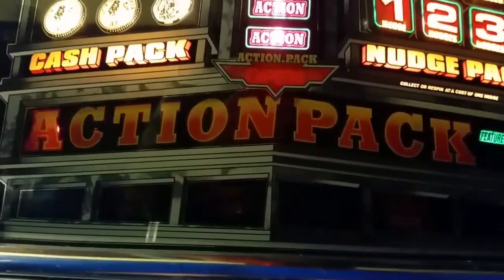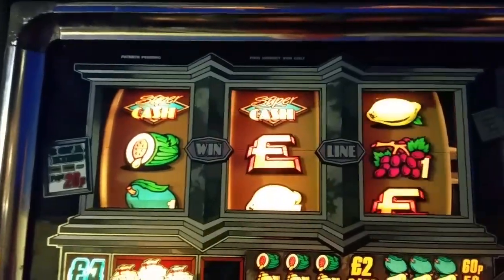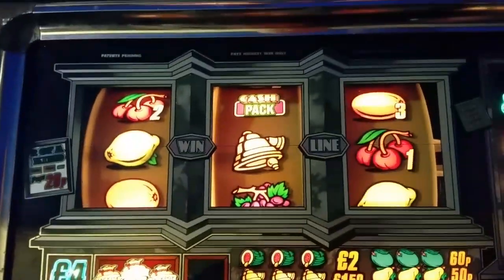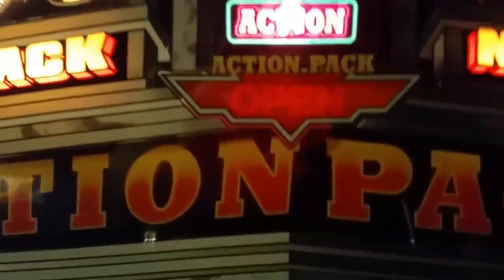Two nudges. Two nudges for 20p - I'll show you. Three nudges to get them is the big button at the top, but you've got to get on the end, and that's it, it's going to be open.